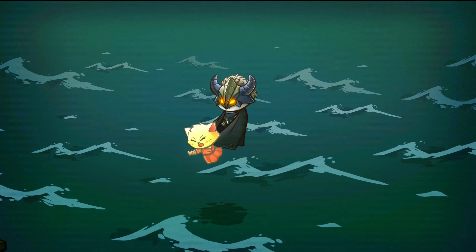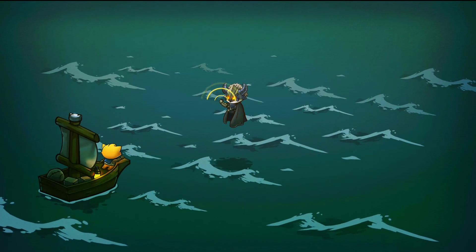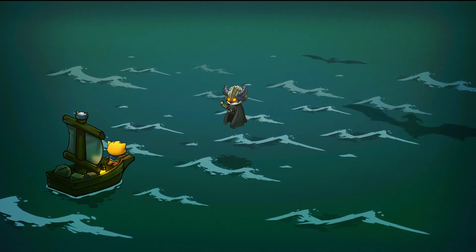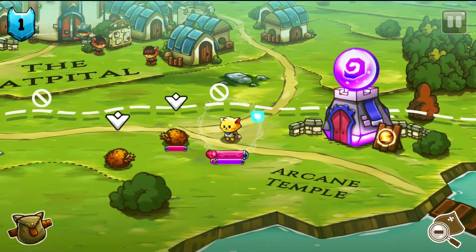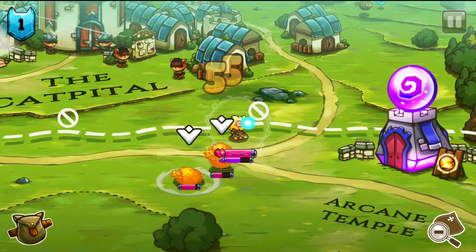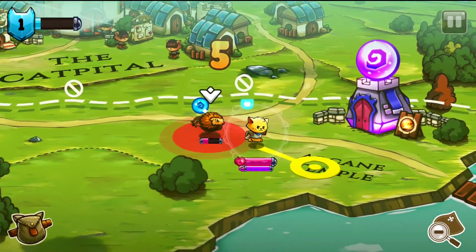The story begins with the protagonist's sister being taken away before he realizes his hidden potential — what they call the descendant of the dragon blood, the only kind of cat capable of slaying a dragon. He then embarks on an adventure to locate his sister, aided by Spari, a guardian spirit.